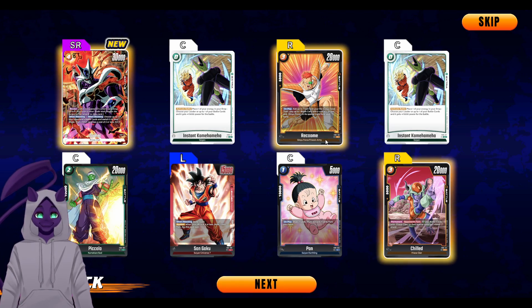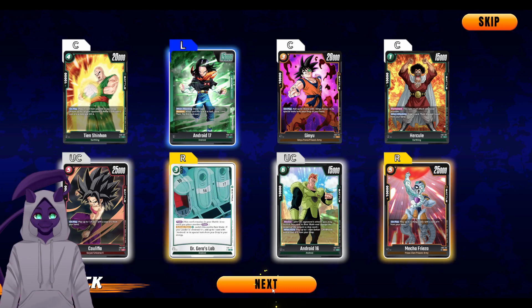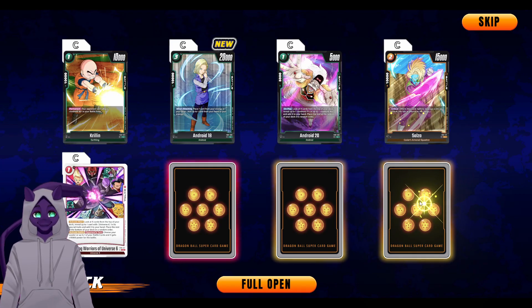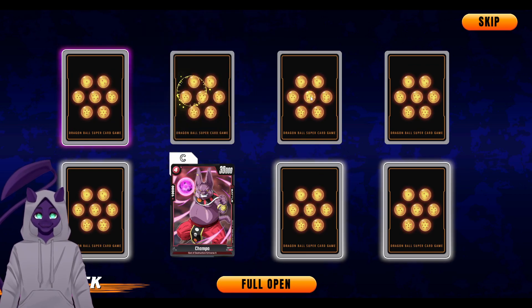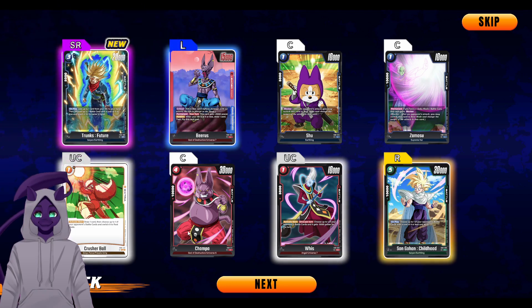Another Cooler, a raccoon, and a Pan. Pan is really good for blue because it's draw two discard two — kind of like Graceful Charity. This pack wasn't supposed to have a secret rare in it, but — all-tart Son Goku secret rare, let's go! That's sick. Oh, it's a leader — Future Trunks. Okay, not bad, that was my first one of that.